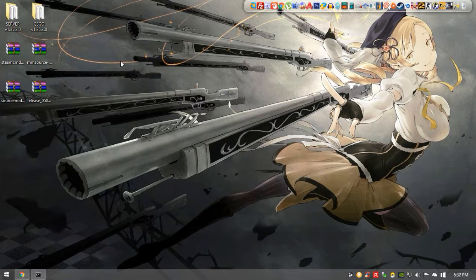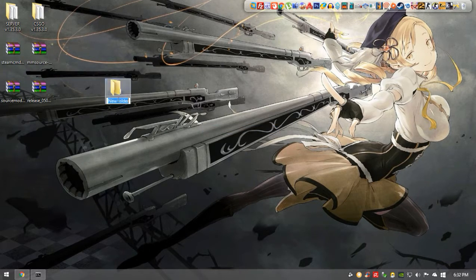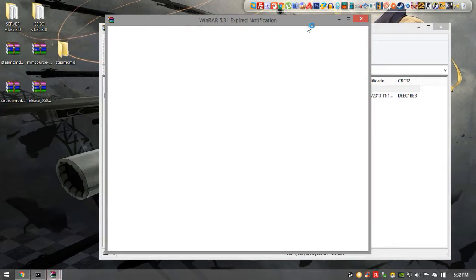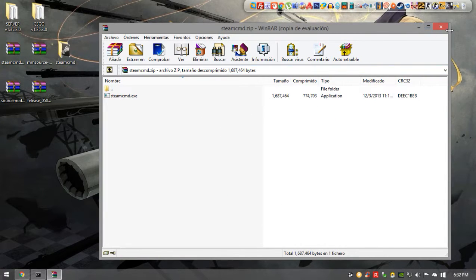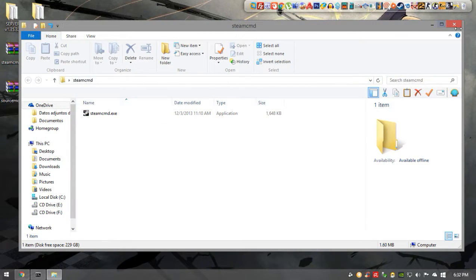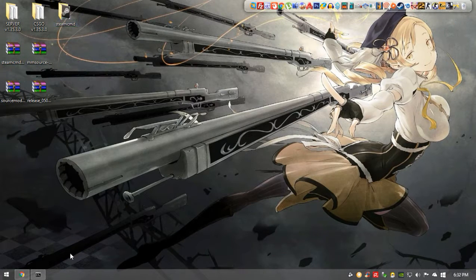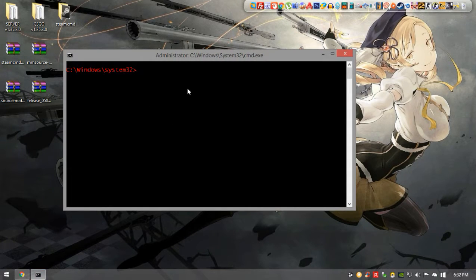So you download all four things and you should have something like this. Now we're going to create a new folder and name it SteamCMD. We extract the SteamCMD executable inside that folder, so you'll have the SteamCMD folder with the SteamCMD executable inside. Now open a command prompt with administrator rights.